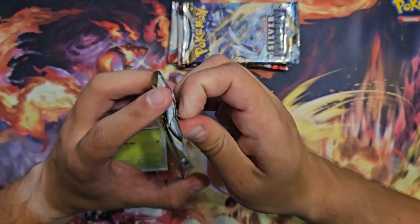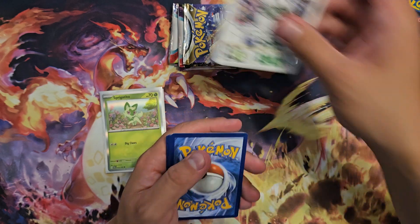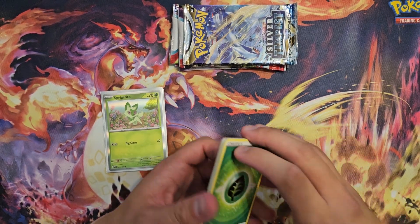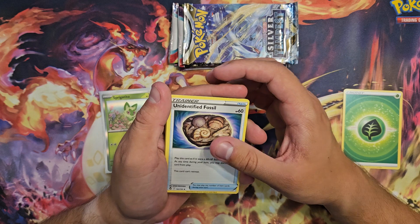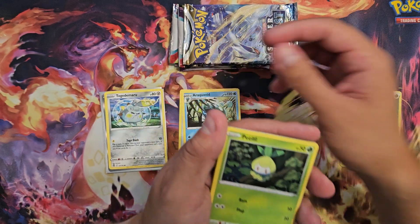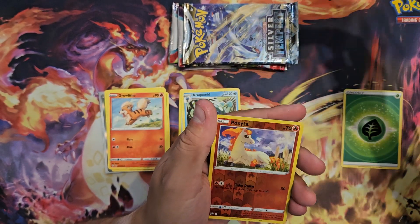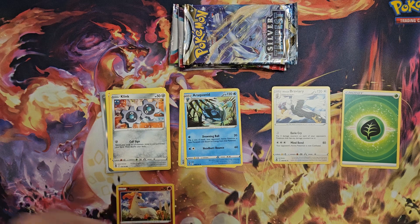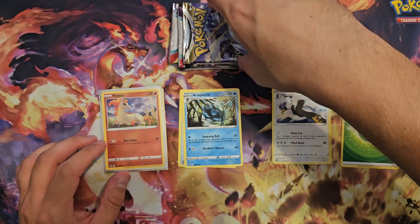First pack of Silver Tempest — we have two of those to open. Promo code for the online games. We're starting with Grass Energy. Lantern. Unidentified Fossil. Araquanid. Togademaru. Petelil. Pikachu. Grawlit. Klink. Holo Reverse Sponita. And Shining Braviary. Let's go! Beautiful cards.